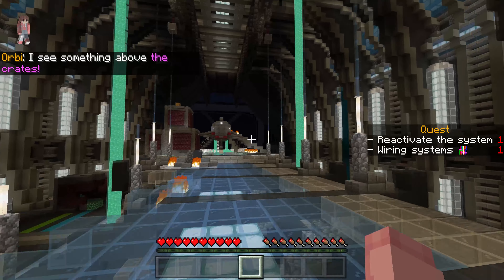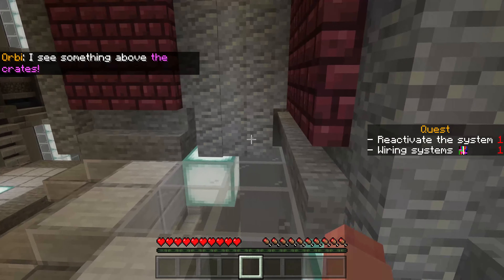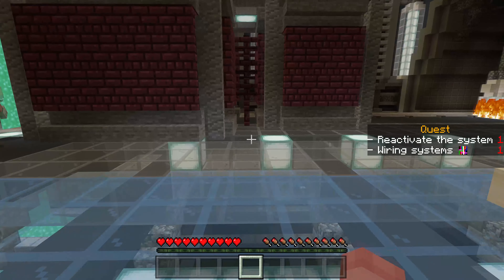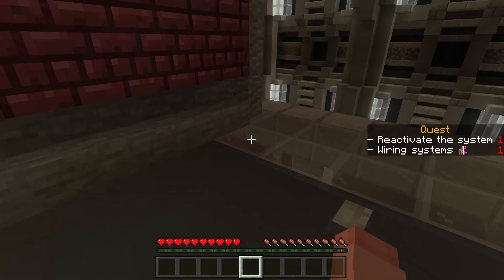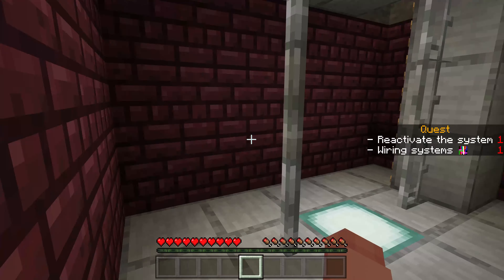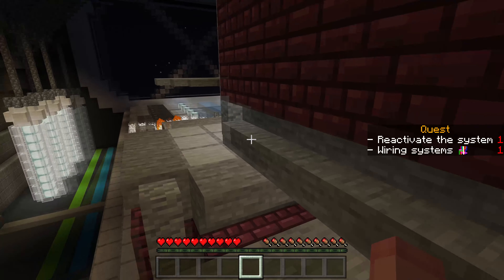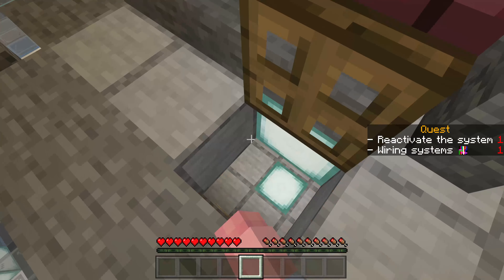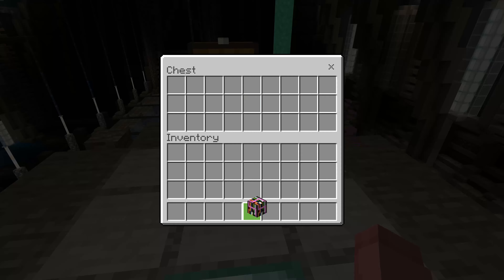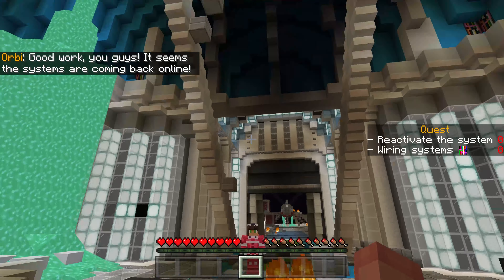There's a chest! I think this is actually the right way — I said something about the crates! I knew it! How do we get up there? Is there like an entry point maybe? There is! There's a ladder. I think it is. We made it! That was a lot easier than I expected. Good work, you guys! It seems the systems are coming back online! We did it! We fixed it! Let's head back to the control room to make sure everyone is okay.